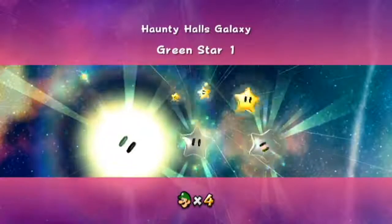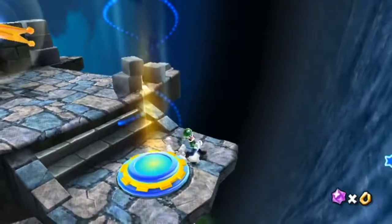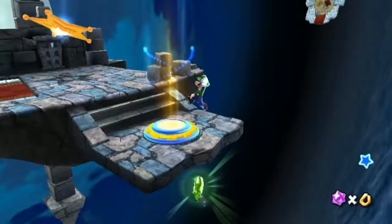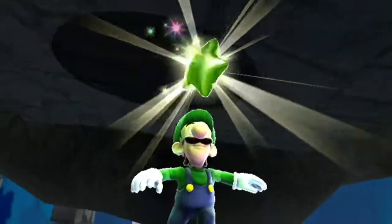Now to the Haunty Halls Galaxy for star number one. Make your way to this launch star, ignore it and the bonus area, and jump and spin into the star below the platform.